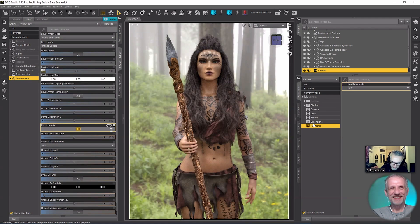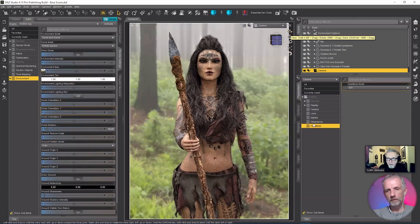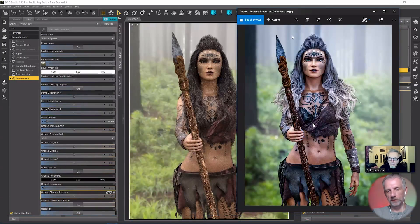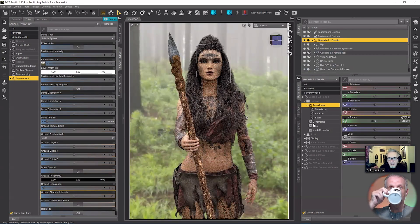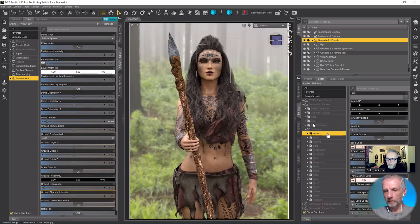I think the dome rotation was around about 18 — I actually ran through this today, that's how I can remember. The tree on the left is what I'm looking at, which is in the original image. That's pretty close. When you say rotating the environment, I'm just going to rotate Genesis 8 Female — I want her looking directly at the camera. So we said earlier we're going to bump up the specularity on her.